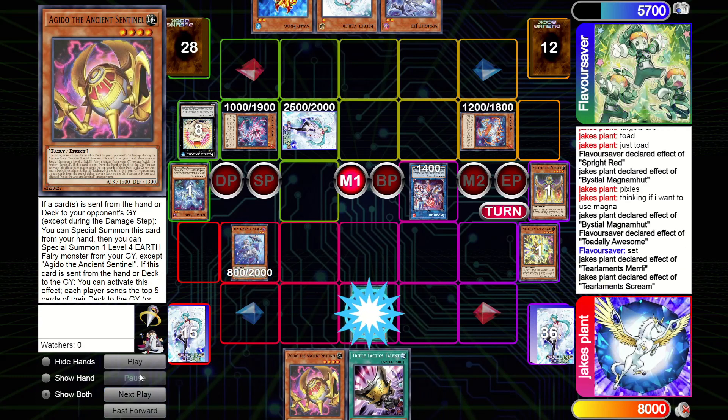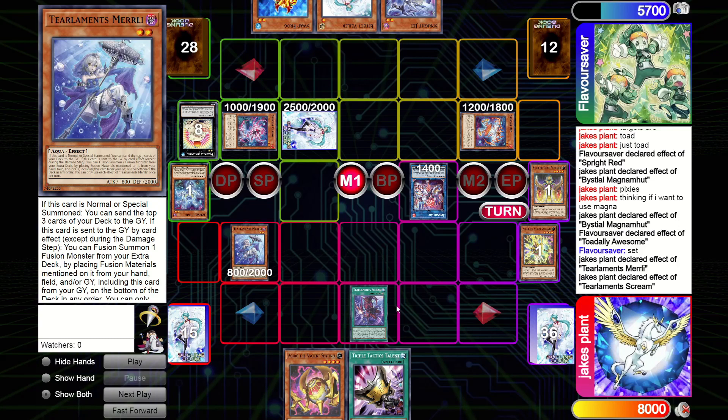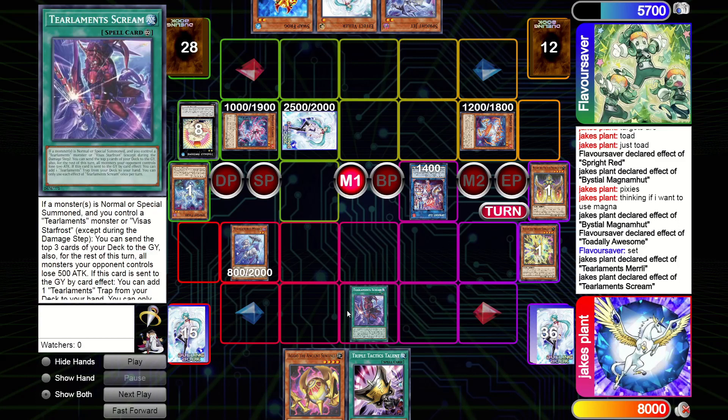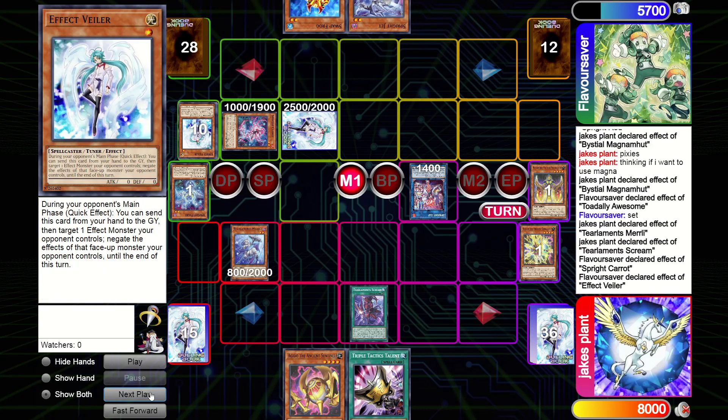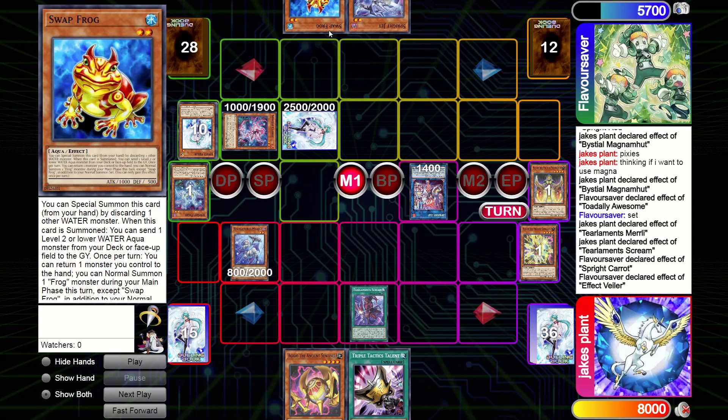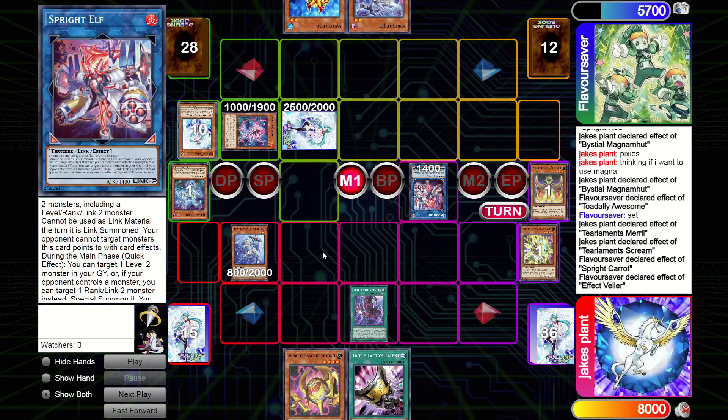I do my chain links so Merli is one, Screen is two. This is me trying to force out the Carrot negate - because once Carrot's forced to negate and tribute, he's not going to tribute Elf because I get the search. He'll have to tribute Red. Then all I do is Talents, take the Carrot, make Sprint, play through it again. If he negates Sprint I crash the Elf and he's passing with Magnum. He Carrots the Merli which I expected, and then he Veiled Talent early which I didn't expect - but now I know his hand is just Swap and Jet.